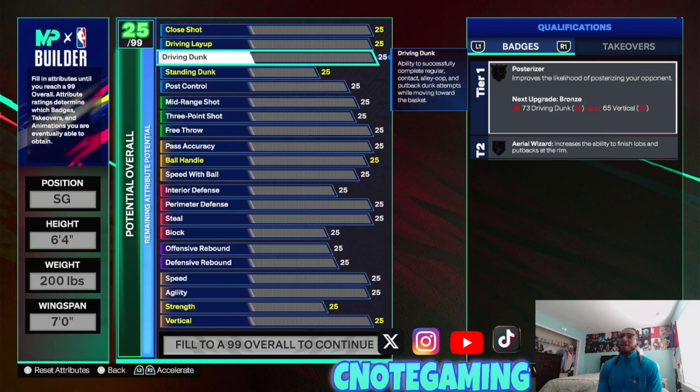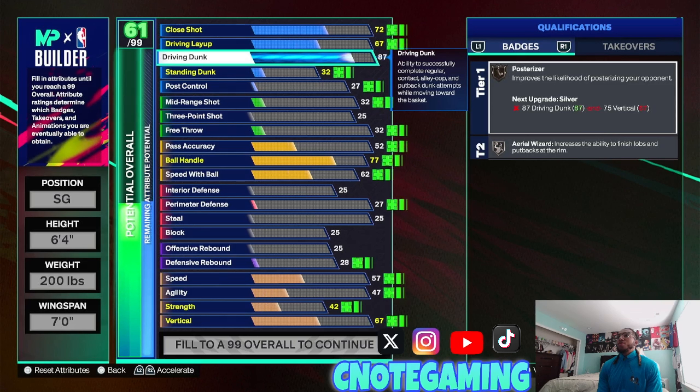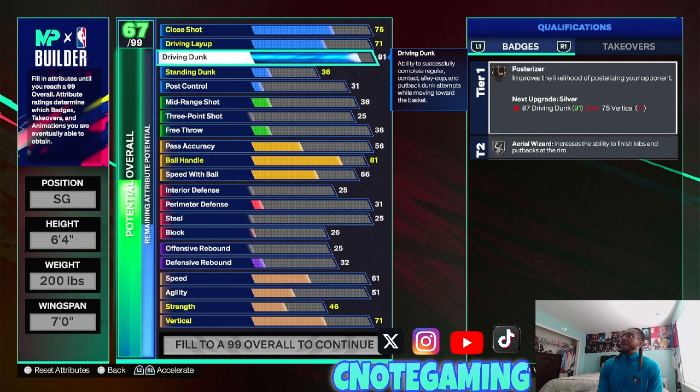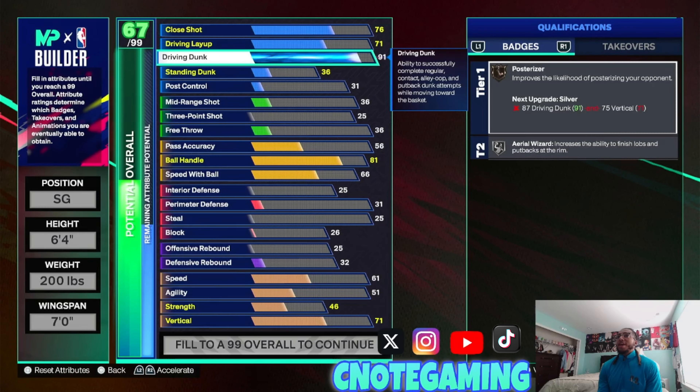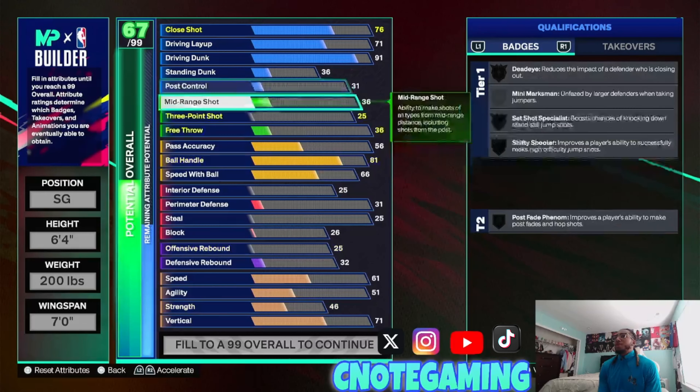First thing for your slasher — we're going to put the driving dunk up to a 91. At 91 that's going to give us gold posterizer, but once you hit Starter 3 I'm going to put my 5 cap breakers straight away to move this up to a 96. That gives posterizer Hall of Fame, and then with the max plus 1 it's going to have posterizer legend. You don't get new animations with the 99 driving dunk, so you're perfectly fine with just having the 96.